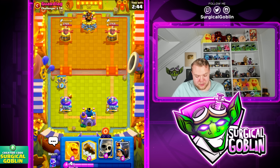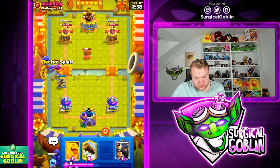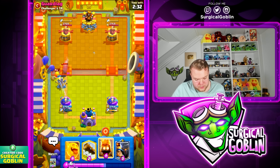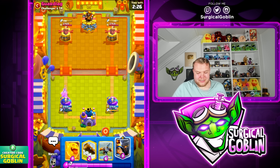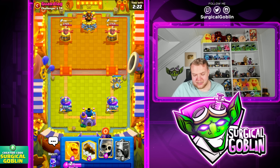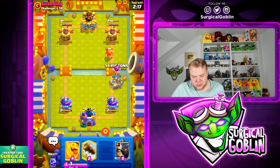That was a crazy match to start today's episode. Let's hop into the second match right away — starting off with X-bow aggressively to find out what he's running. He has a mortar. Let's go e-spirit last second, unfortunately phoenix is gonna lock on top of the X-bow. Maybe I should have waited a little bit there. Let's go fire spirit — dagger dash is out of ammo so the bandit is gonna dash onto the tower and get a shot. Not the best start but we should still be fine.